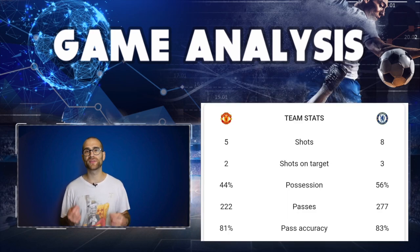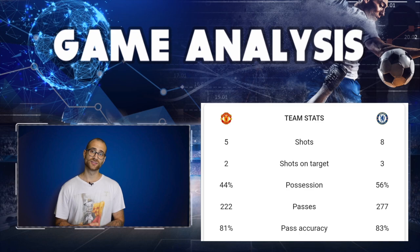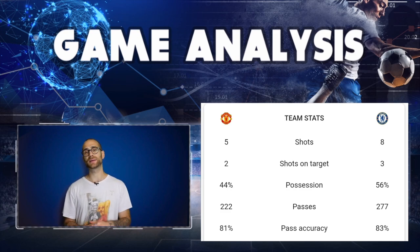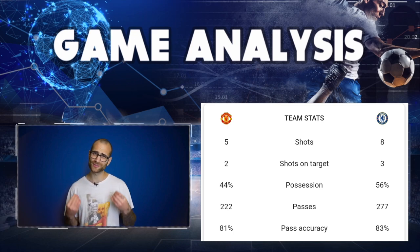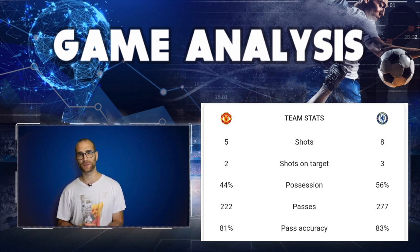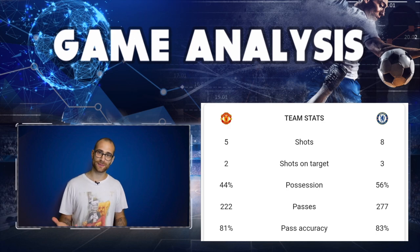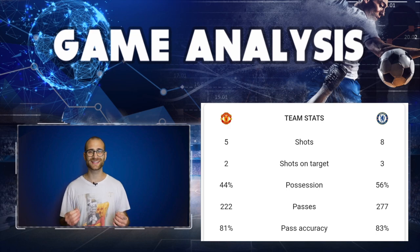Looking at the half-time statistics: in the first half away at Old Trafford, Chelsea had the lion's share of possession, shots, shots on target, passes, and had better pass accuracy — not to mention rattling the woodwork twice. It really was a bad time for Zouma to concede a penalty, because you could argue the complexion of the game might have been quite different.